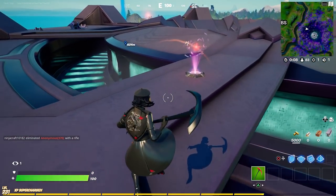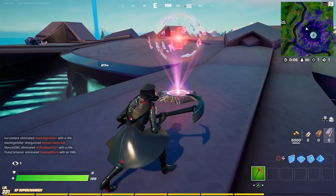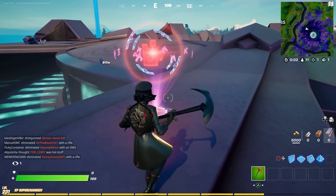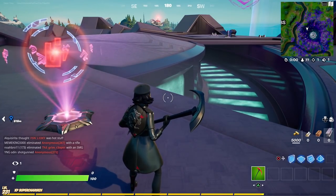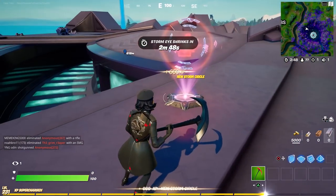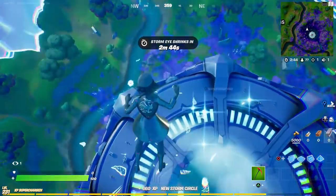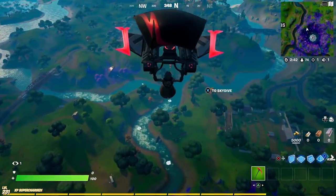The holographic pad right here is the rift one. You can see that when you approach it, it's going to teleport me into the sky. I thought there was an anti-gravity one over here but maybe they replaced it with this. When you go into it, boom - you enter a rift.